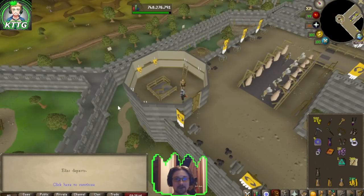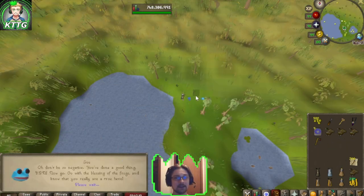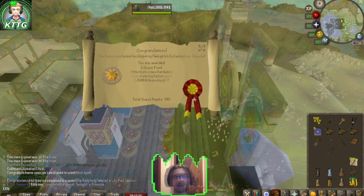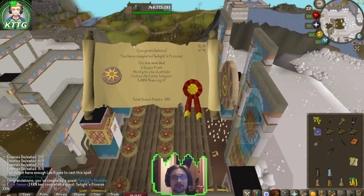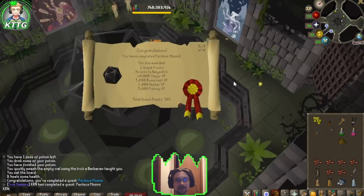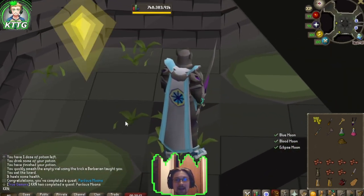That's First Light complete. Let's finish up the rest of the new quests: Sleep Under a Rock complete, A Ribbiting Tale of a Lily Pad Dispute complete — that also unlocks our new Avium Savannah hardwood tree patch. Twilight's Promise complete. And that leaves Perilous Moons to go, which also unlocks the ability to use quetzals and our Civitas illa Fortis teleport. Perilous Moons quest complete — and that gets us our quest cape back!